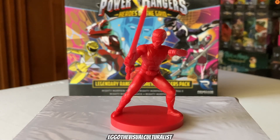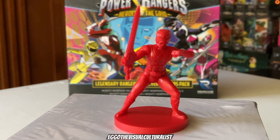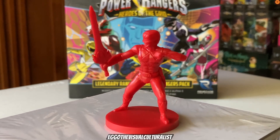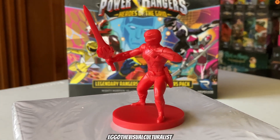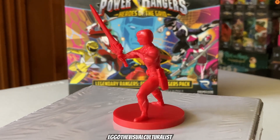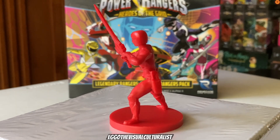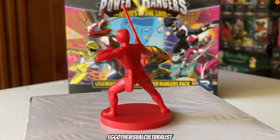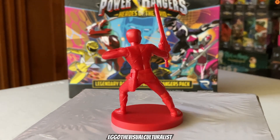Here we are at the sculpted figure showcase. First up — Mighty Morphin Red, Rocky. We can see the Power Sword in hand in a very similar yet different hero action pose compared to the original. We've got the Blade Blaster and the Power Sword both represented.